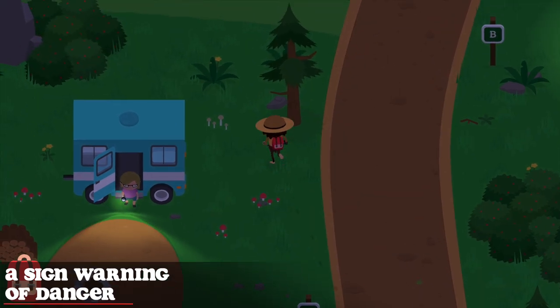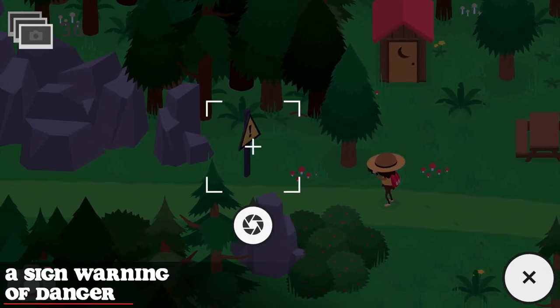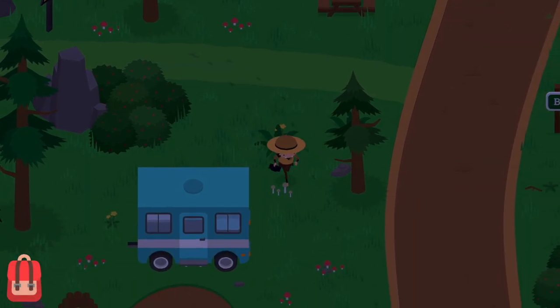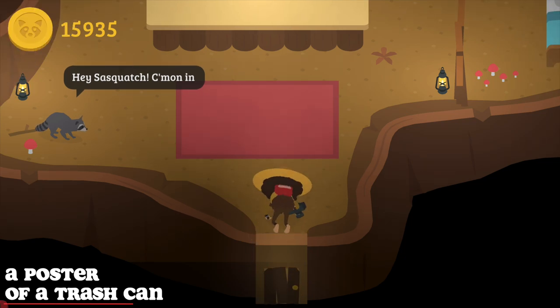The sign warning of danger is the one in the RV park, next to the path going to the cave. To find the poster of a trash can, go inside the raccoon's shop and look around for the poster.